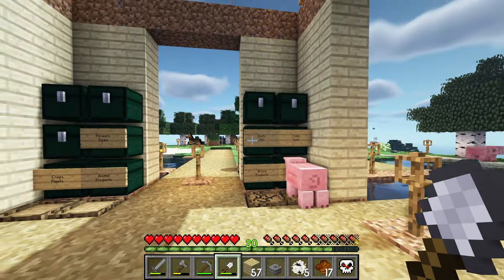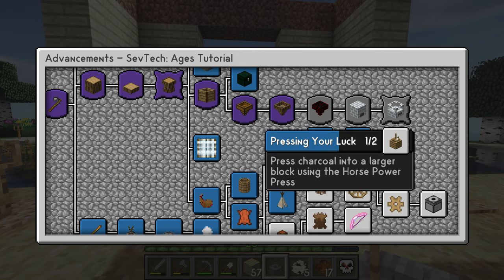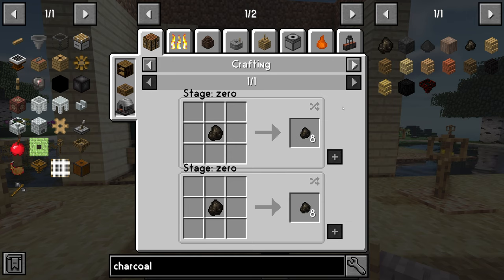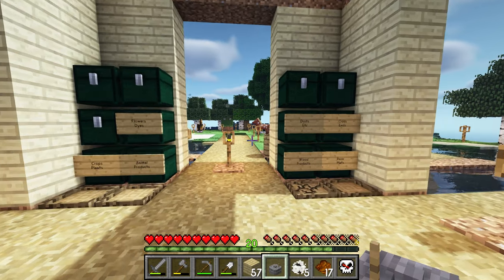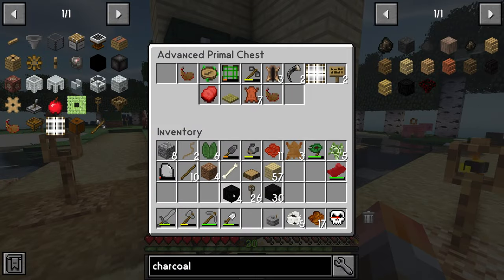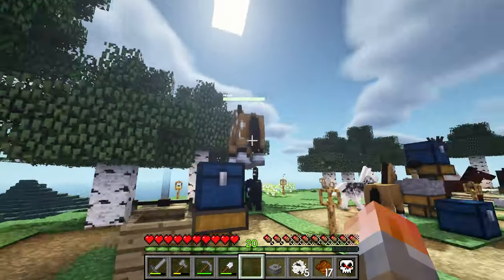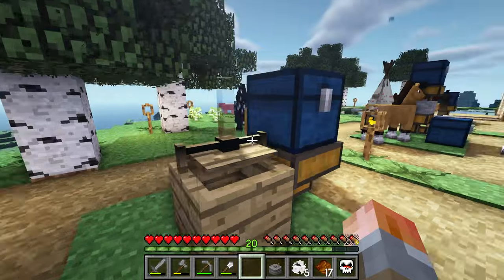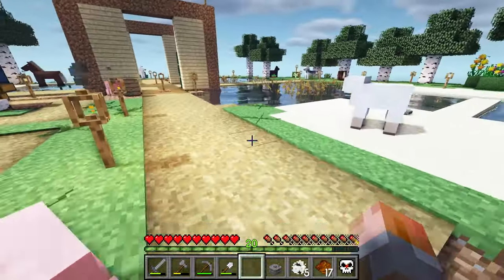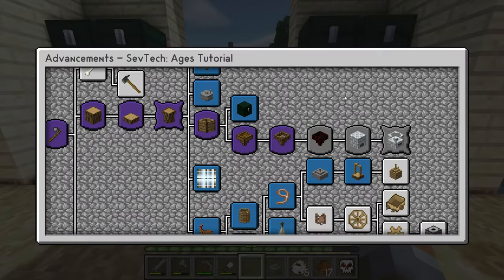We need to press charcoal into a larger block. We need to grind down some charcoal and then repress it — it's some low-grade charcoal. So we can put that into our input chest up here and it should start being ground down by the horse. I think I may have lost the horse I put a lead on for this already. Occasionally they break and there's nothing you can do — you just reattach a new lead and it all works again. Early machines until we get to more than one horsepower per machine.